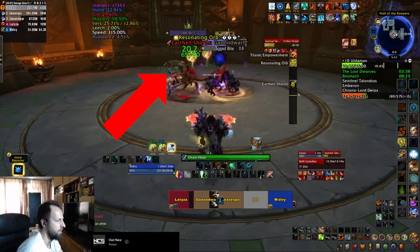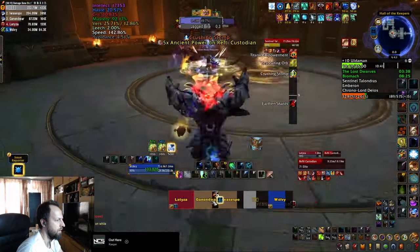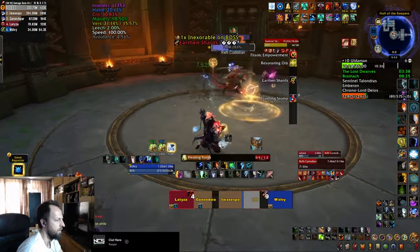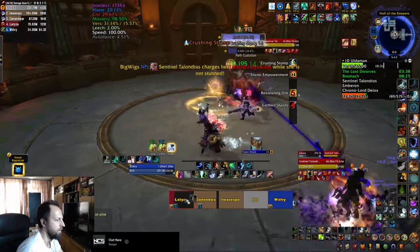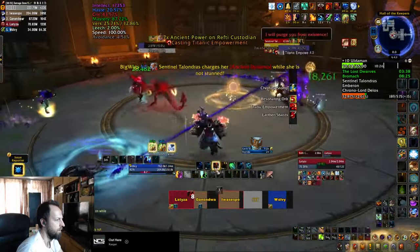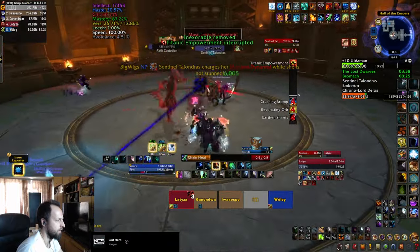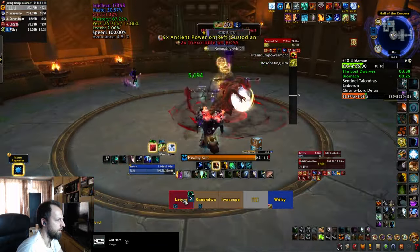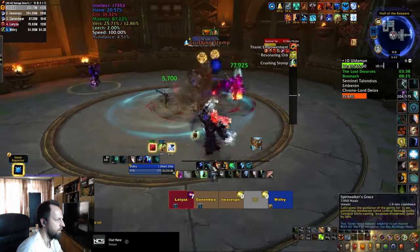The Launder starts with two orbs, or two stacks of a buff that prevent him from getting stunned. He also marks players that drop circles on the ground — moving the boss through those circles removes one of these stacks. You have to manage to do that and drag him through an orb for a third time before he manages to cast Titanic Empowerment, which is basically an enrage. Keep in mind that every time you stun the boss he gets a stacking buff that increases the damage of his other abilities, so try to time the stuns with that Titanic Empowerment cast. Regular stun abilities also work on the boss.